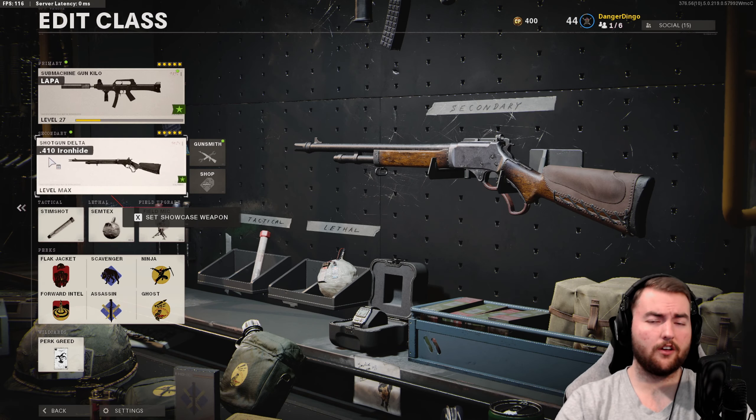In terms of the secondary, as usual we are starting off with our 410 iron sight here. I just think this is a cool addition to the game in the Season 6 Battle Pass — a very cool addition. You get those one-shot kills when you aim down sight, but the attachments on this thing aren't super relevant for this particular class setup.